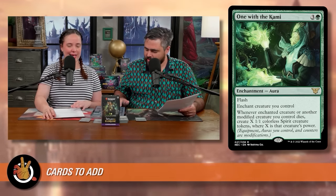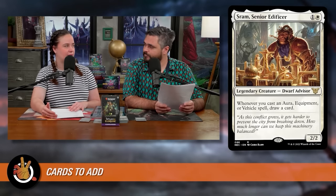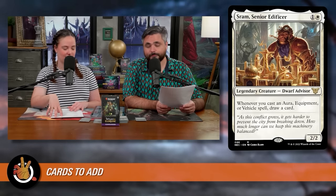Next is Sram, Senior Edificer — one white for a legendary Dwarf Advisor. Whenever you cast an aura, equipment, or vehicle spell, draw a card. It's a cast trigger, so it won't trigger off roles entering the battlefield. But with a ton of aura spells in the deck, this two-mana card will draw you a ton of cards over the course of the game. Having creatures in this deck is important because you need something to put the roles on.